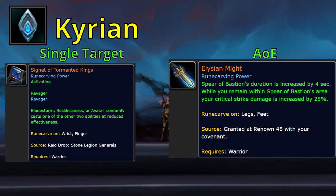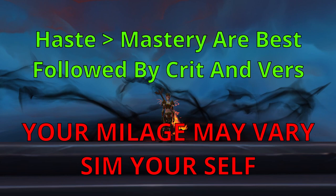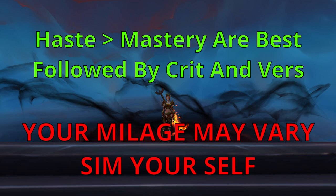Generally speaking, Haste and Mastery are the two best secondary stats for Fury, followed by Versatility and Crit. Your stat priorities will change depending on pretty much every variable discussed in this video plus the stats on your current gear, so you should run a stat weights simulation on Raidbots with your personal setup to get a much more accurate picture of what stats are best for you right now.